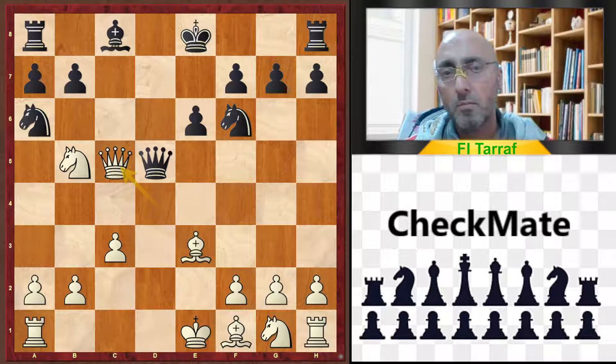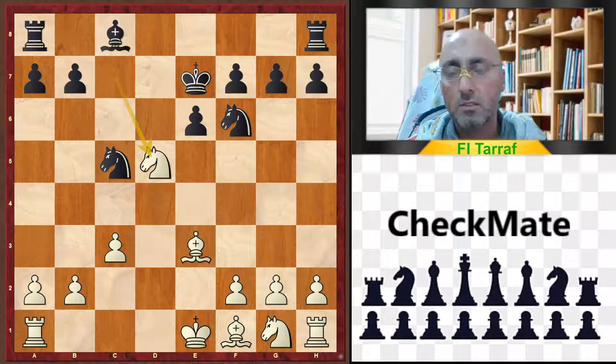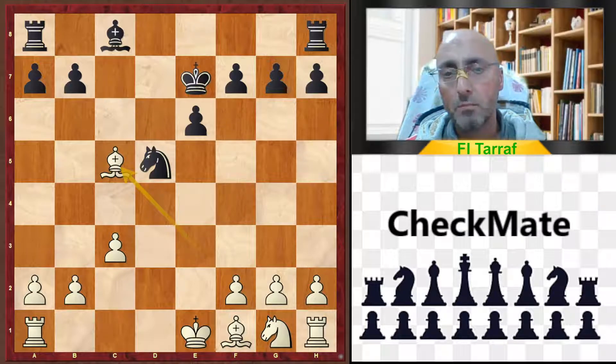In case of knight takes c5, then knight to c7 check, king e7, knight d5, knight d5, and bishop to c5 — and white is a piece up.